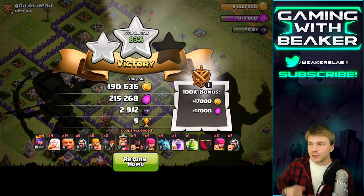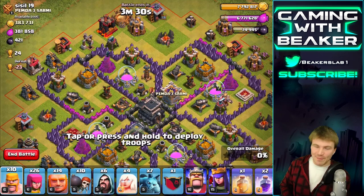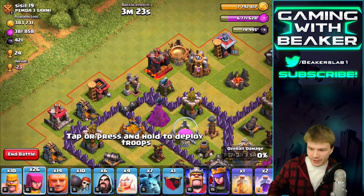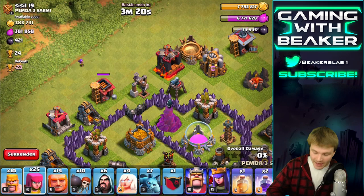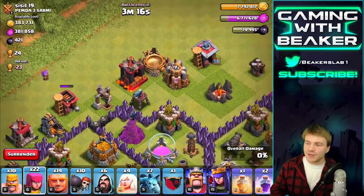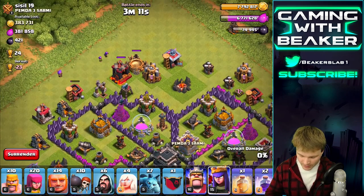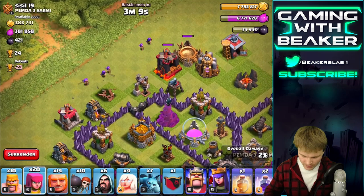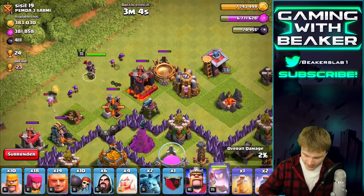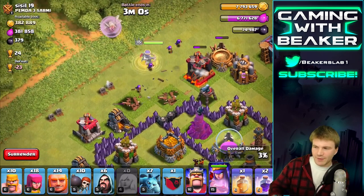Let's go back to base and do one more, then see what this star bonus is all about. We're taking this one right here - it has sick loot, we can't really pass it up. It's always good if you can snipe a couple buildings and sort of break the chain on the outside - take them out so you don't have to deal with them later. We're gonna do that with a few buildings here - boom, okay cool.